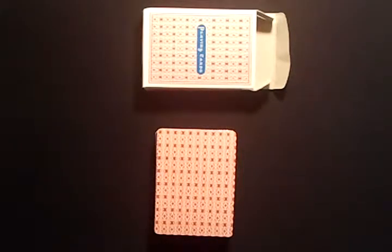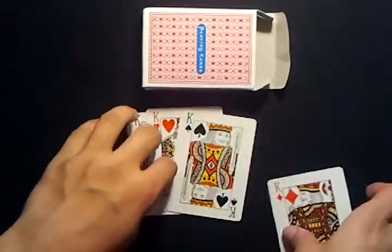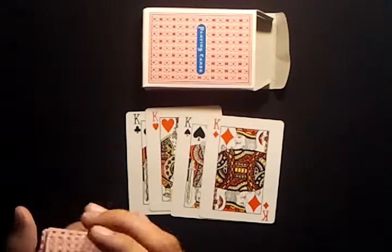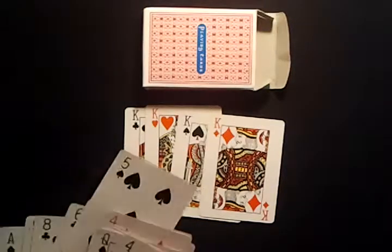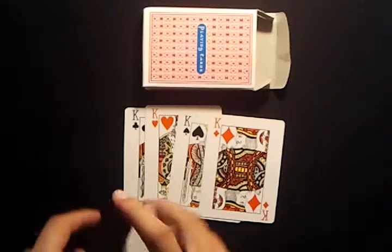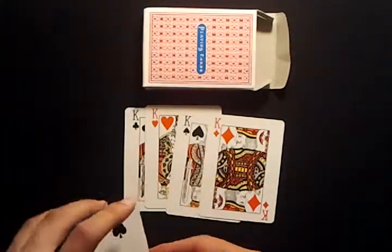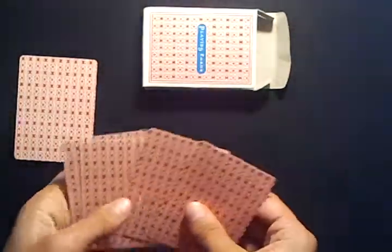This is Mad Cards 2539, and this is Transboxition. I need four kings for this trick. Now I'll take out three random black spot cards. These three right here. Alright, now I can get rid of the deck. So I have one, two, three black spot cards, and I have four kings.